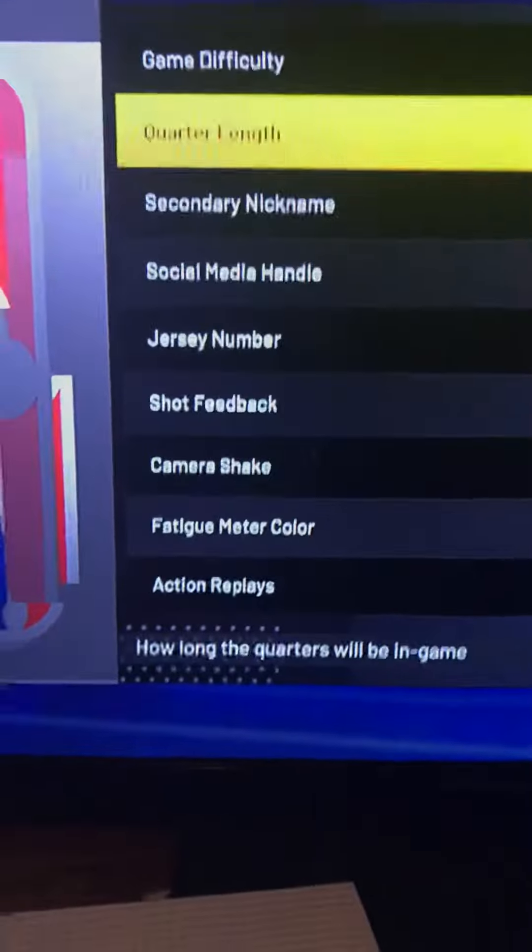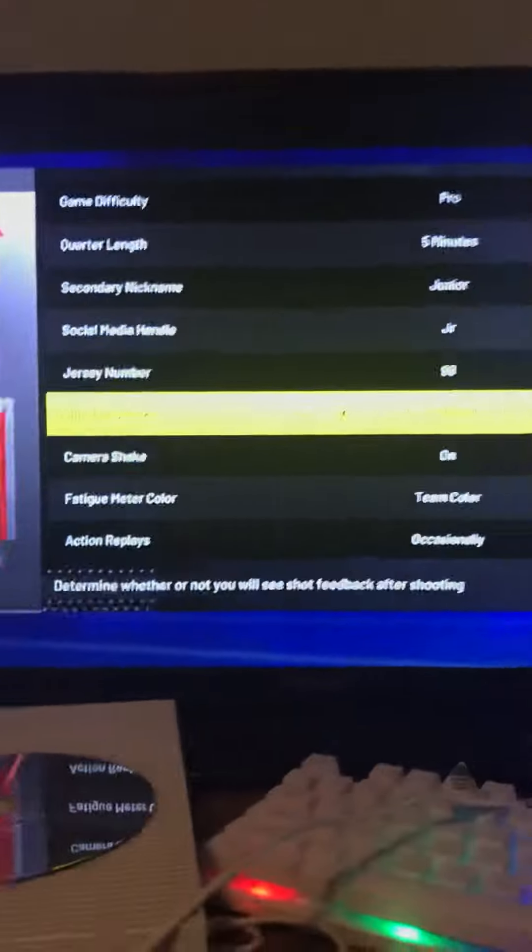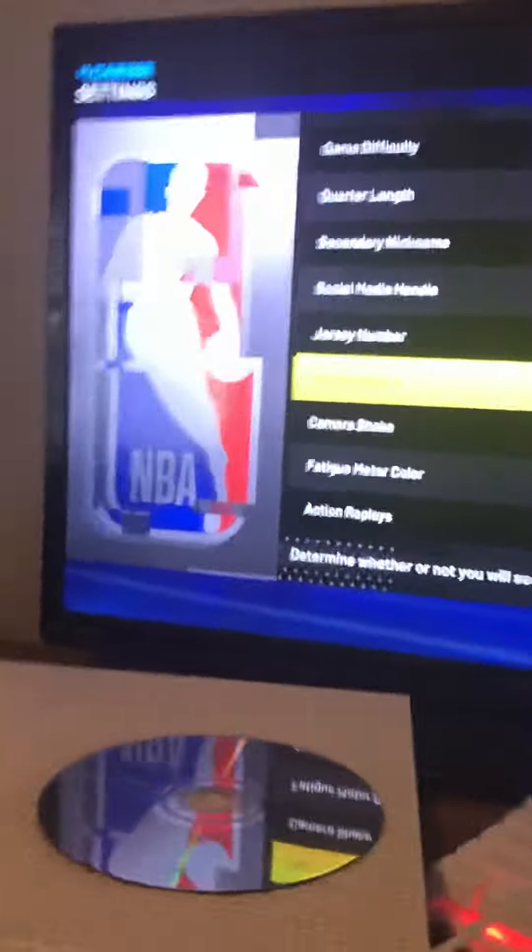In Settings, you're gonna see Shot Feedback. Check if that's off or set to User Only — that's not what you want, because then it makes them see your shot, which you don't want. So put it on All Shots.